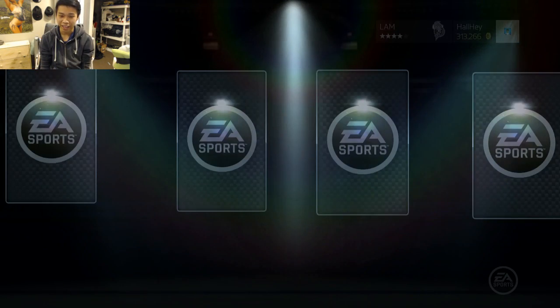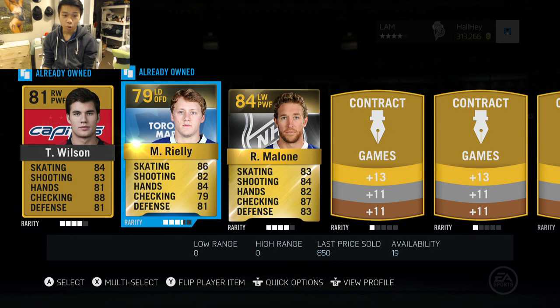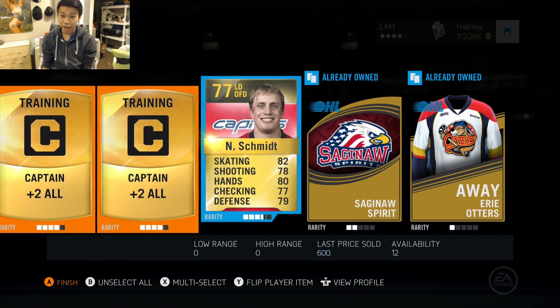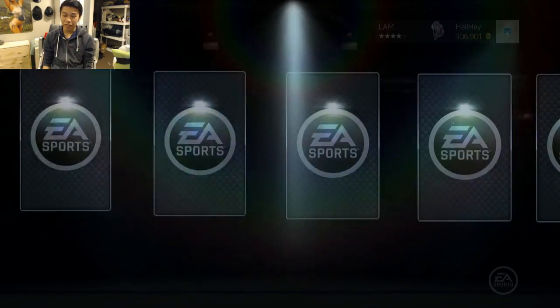For the second pack we got Morgan Riley — I actually might use him — Ryan Malone, two captain cards, and a Schmidt that's been damaged up. But other than that, no great players in this pack. Third pack here, hopefully get something lucky.